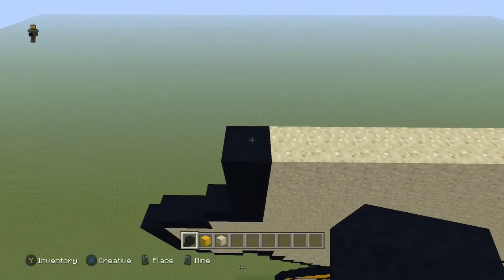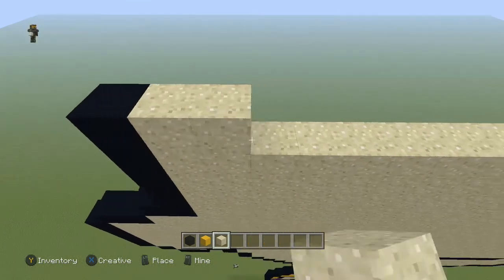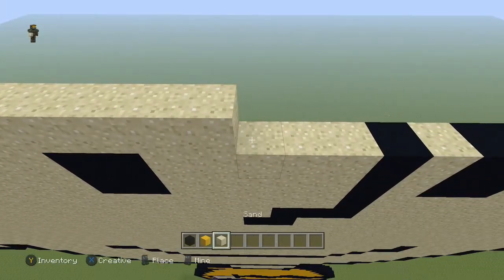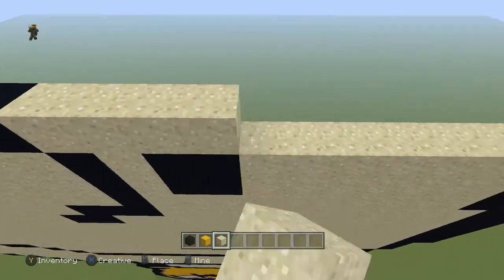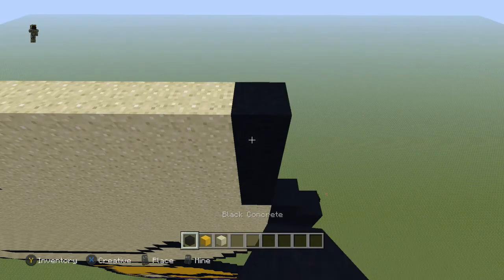Next row, come to the end and place a black. Then you're going to have fifteen sand, then three black, then take the sand all the way over so it meets up with that sand block below, and place a black.